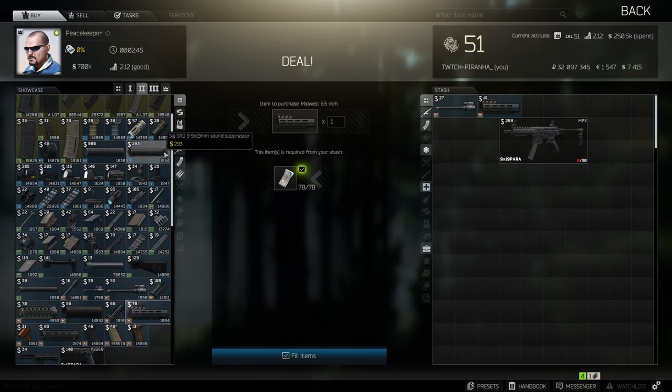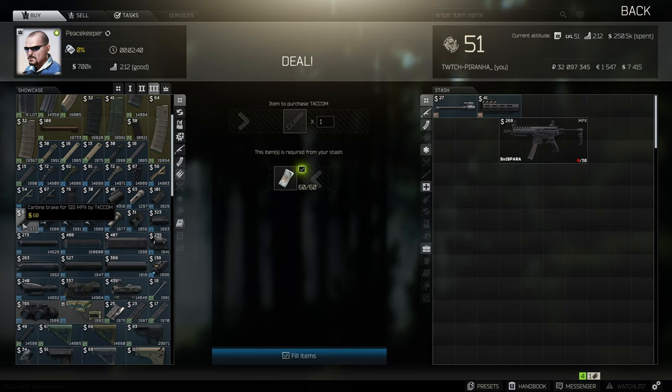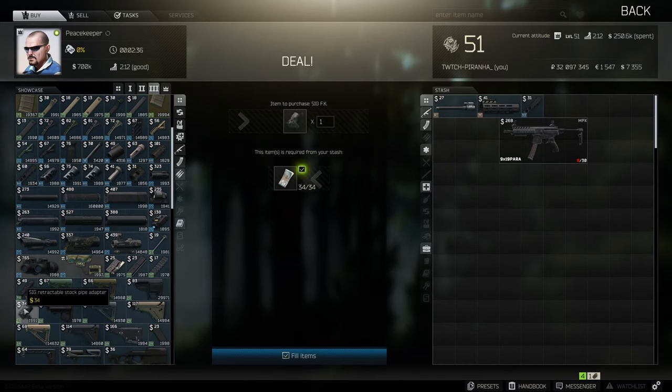You then need to head over to tier three and get yourself the Tapco Sig MPX muzzle brake, as well as the Sig retractable stock pipe.